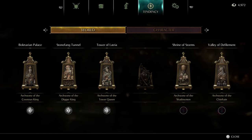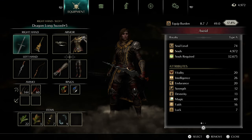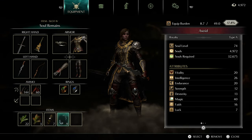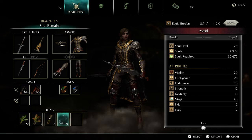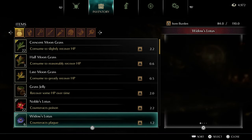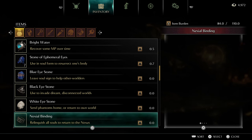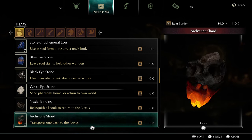We're going to include all of these in today's episode. I'm doing this intro so I can show you how to prepare. What you want to bring with you is soul remains — I'll show you during each example why it's smart to have them. The other thing, which is totally optional but highly recommended, is archstone shards.